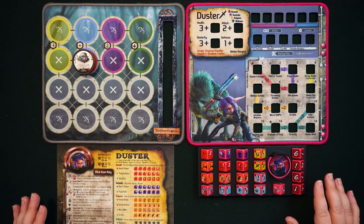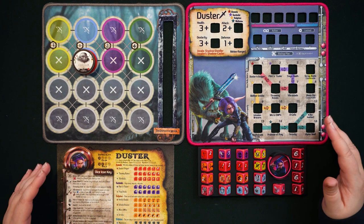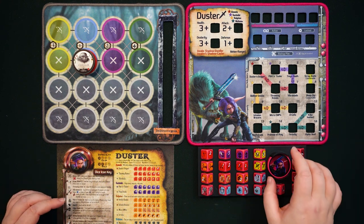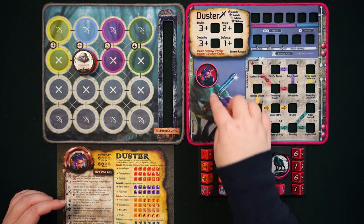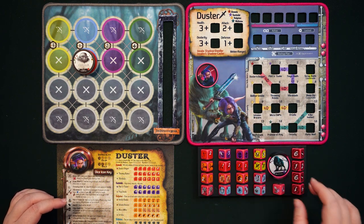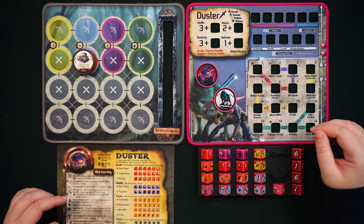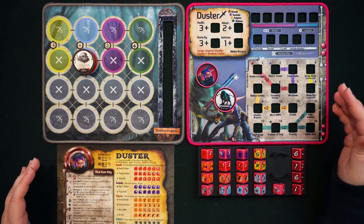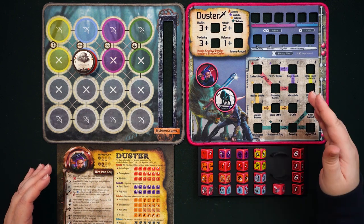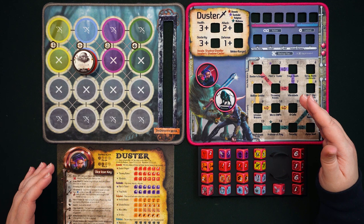Duster is another of those Gear Locks who is super fun to play solo, but she's never truly alone — and that is thanks to her trusty wolf Nightshade. If you look at Duster's chip there's actually a second one in here for Nightshade the wolf, who is her companion. Duster is both a formidable fighter herself, with her daggers, throwing knives, and occasional battery-powered upgrades, while Nightshade has its own wolfy skill trees.